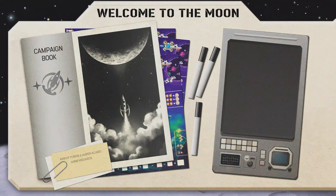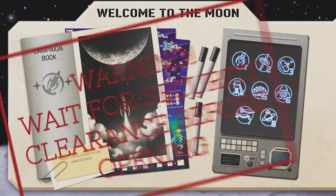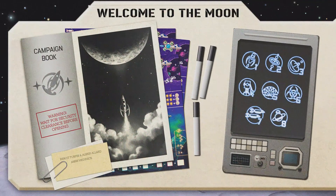Welcome to the Moon — well, almost. Welcome to the Moon is a flip-and-write game with eight adventures which can be played independently or successively in a campaign mode. It has standard rules that apply to all the adventures and also specific rules for each of them. Let's start with the standard rules.